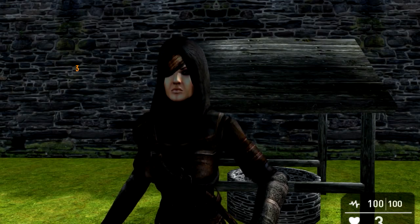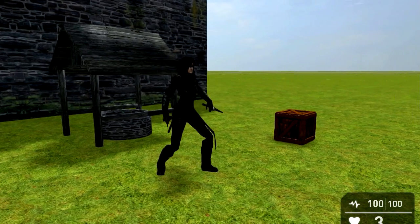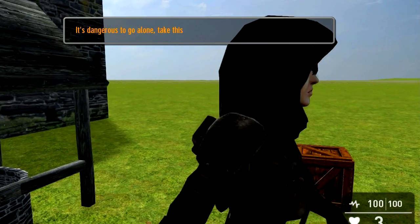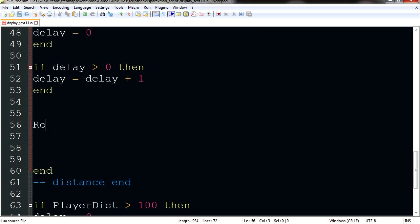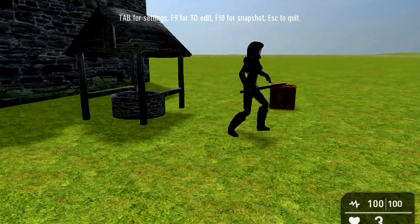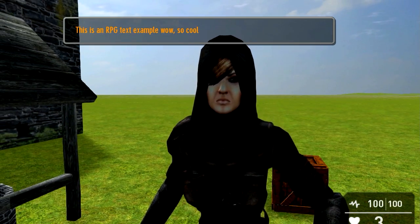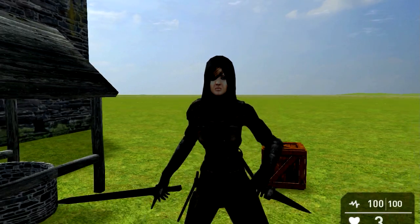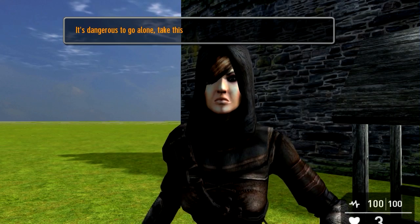I'm going to make the counter invisible by simply commenting out show_text. Wait — when we show up from the side, she doesn't turn around. You can set this to rotate_to_player — put the E there. Let's walk up from the side now, and she turns around. It's kind of creepy how she turns so fast, but it's better than if she doesn't turn. We can do a more smooth turning in the next video.